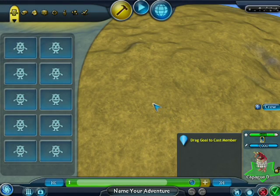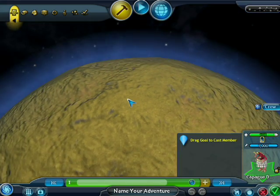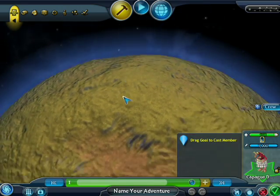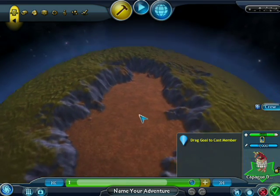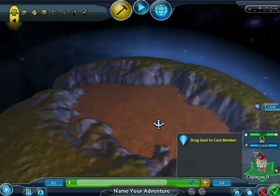Pick the one that you like, and you'll start out looking at an empty planet. To move around the planet, you can spin the mouse wheel to zoom in and out. You can use the arrow keys to move around, the right mouse button to pan around, or the middle mouse button to rotate.